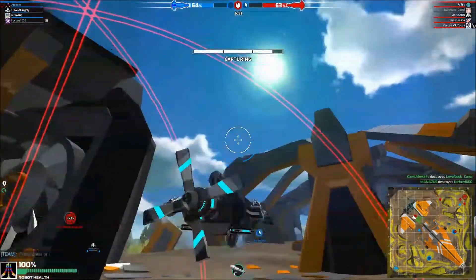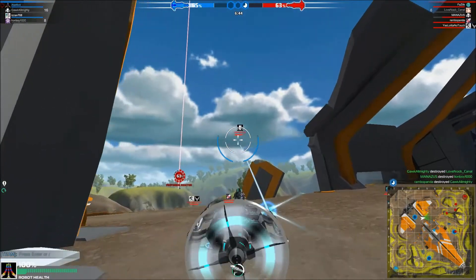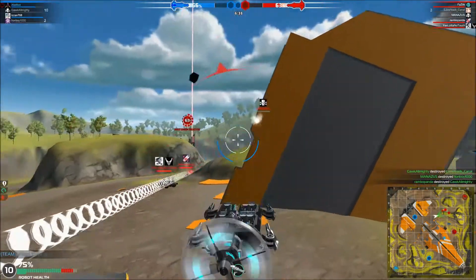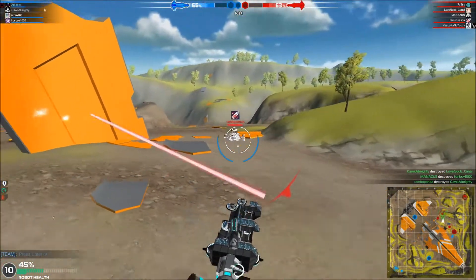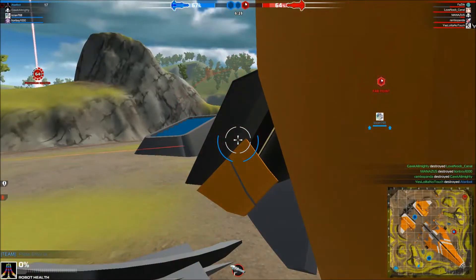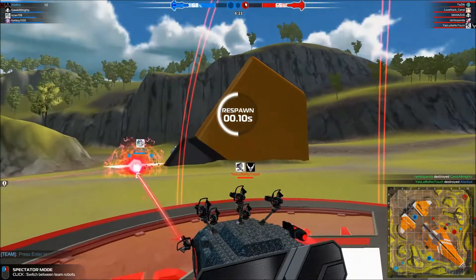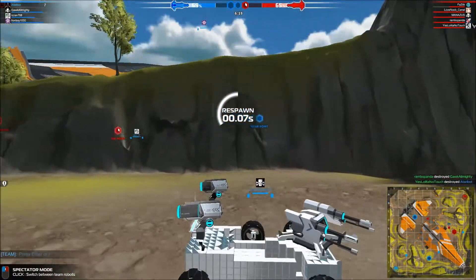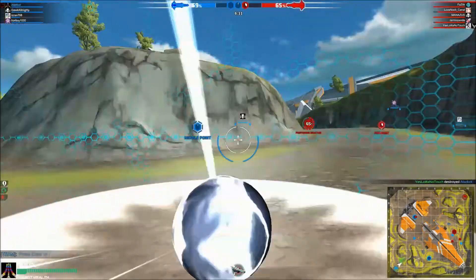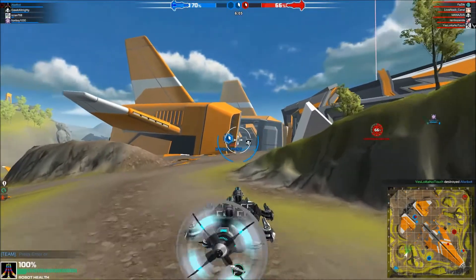I named it Chomper because I gave it a little mouth with teeth and it reminded me of the Super Mario Brothers Chomper. I thought it did well — as far as damage, I wanted it to be a high DPS robot that wasn't a sniper. I like snipers but I'm just not the best at playing them. I want to waste ammo — I like using suppression fire, where you're not necessarily hitting the robot but you might be holding them back or scaring them off a little bit.